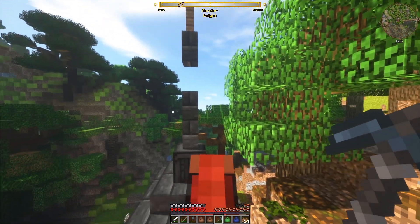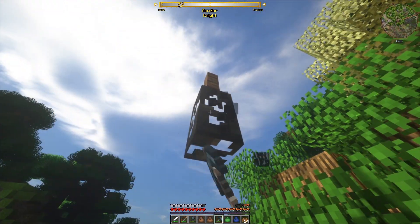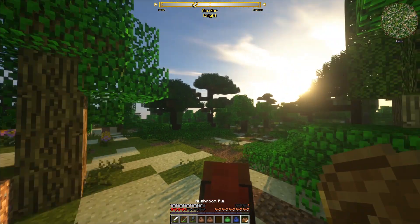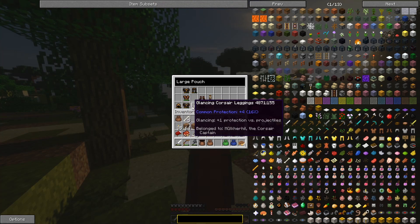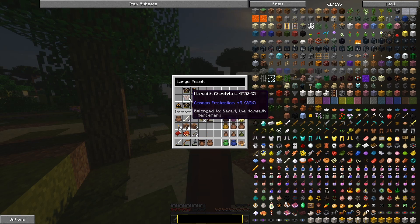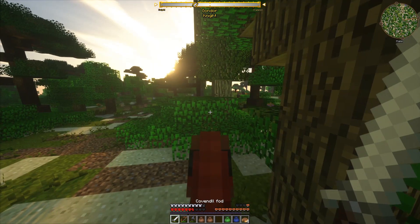Let's take a souvenir - carved black Umbar brick. Let's take this pillar home with us. It was a whole lot of grind, but I got all the Corsair armor now. He just dropped the helmet. And I even got double chest plate and leggings.